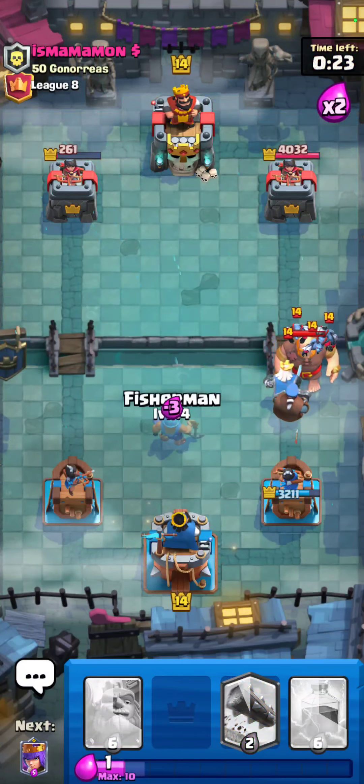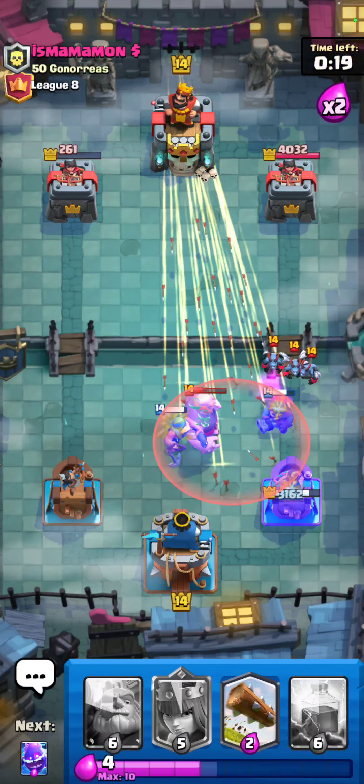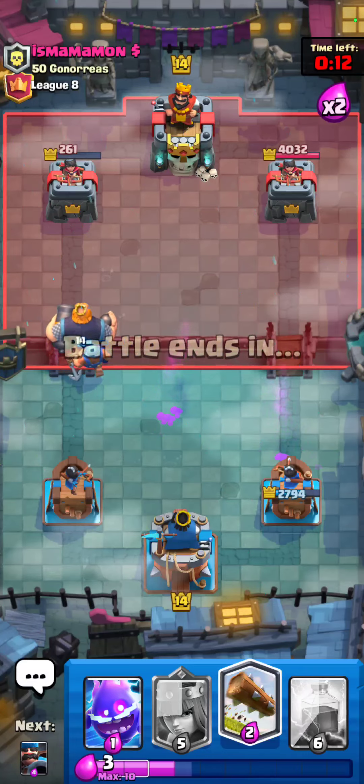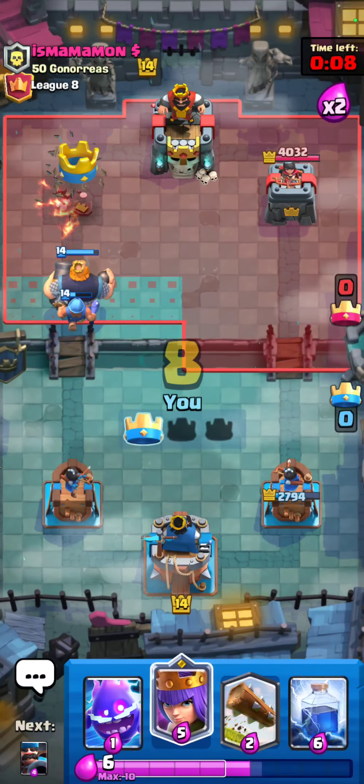I'm gonna go for a Fisherman in the middle just in case he wants to do some awkward Dual pushing or something. I'm just gonna go for immediately Royal Giant because he has like no good Elixir right now, and yeah that should basically be game. I played that extremely well to be honest with you.